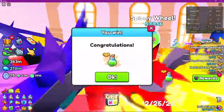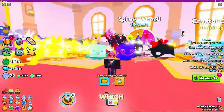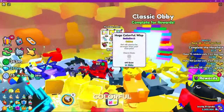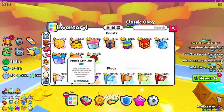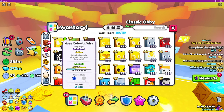You can get a bunch of free spinning wheel tickets, and you can get the jackpot prize which is the Propeller Cap — that's another free-to-play huge. Here's another one too: the Colorful Wisp, you can get it by completing obbies and any type of mini game. I actually got one right here.